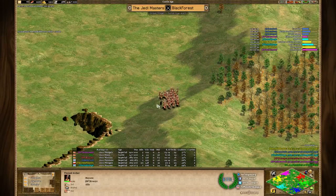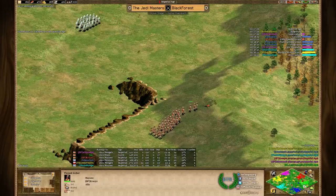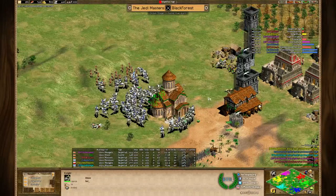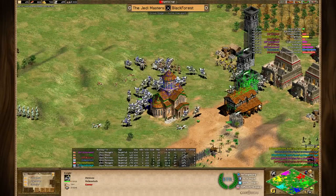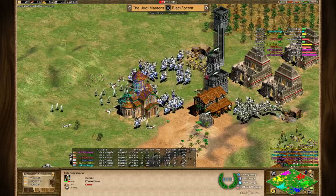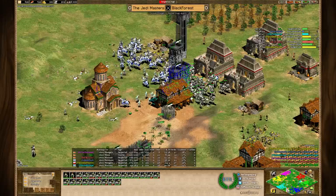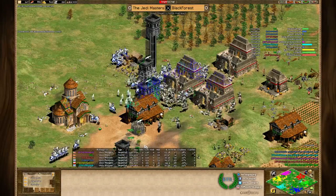A huge army of blue knights is coming in, but not for much longer as the cavalier upgrade is already being researched. Blue is really counting on that upgrade and it will shift the battle momentum seriously. When teal joins the battle as well it's a pretty bad slaughter for the plumed archers and green's villagers. Red doesn't have enough army here as most of it is at the bottom raiding teal. This is a crucial battle going decisively in the Jedi's favor simply by outmaneuvering their opponents.